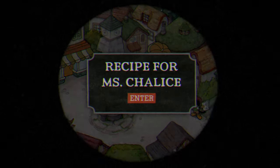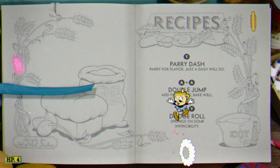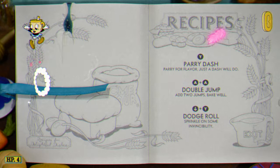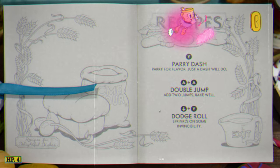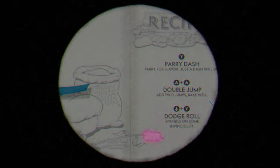Near the very beginning of the island, you'll be able to do the tutorial for Miss Chalice and be shown her recipe. Here, if you just parry, then double jump onto the ledge, invincible roll through the tear in the paper, and then double jump, parry into the feather, you can reach the gold coin near the top.